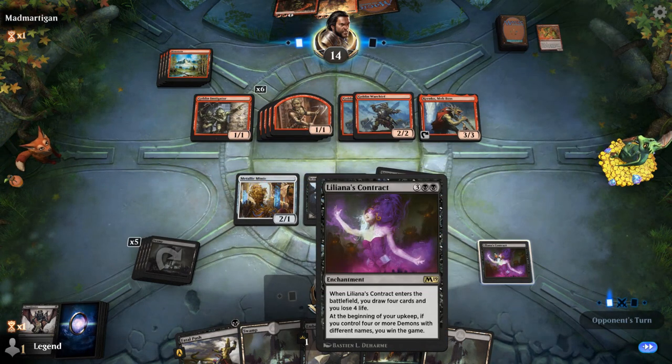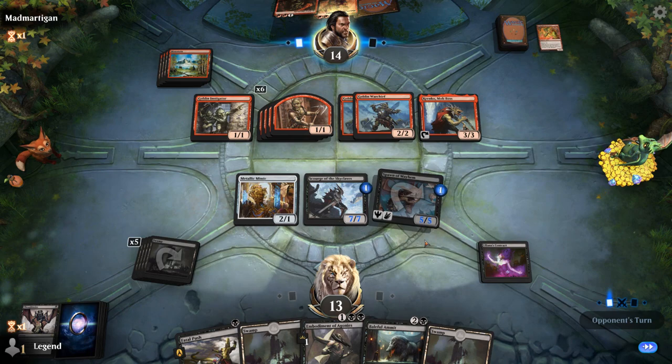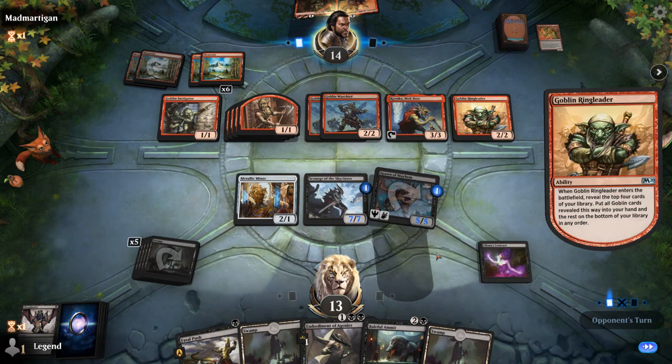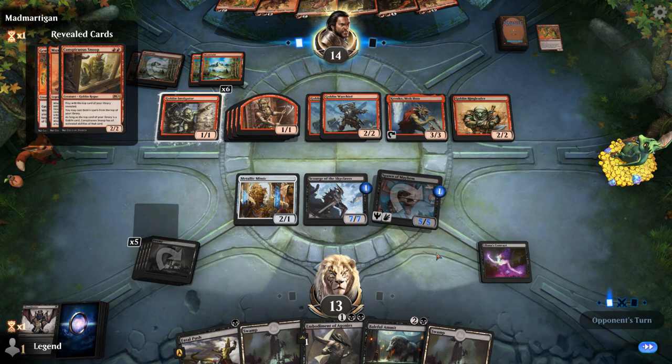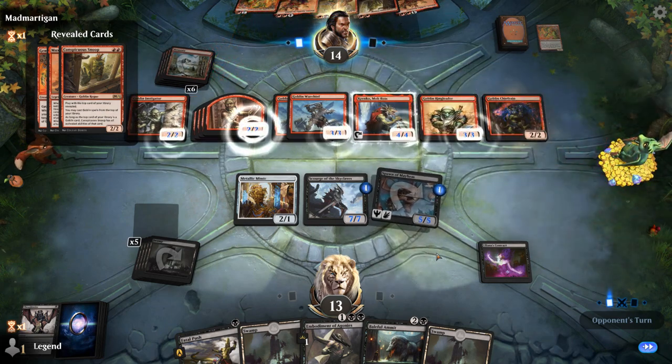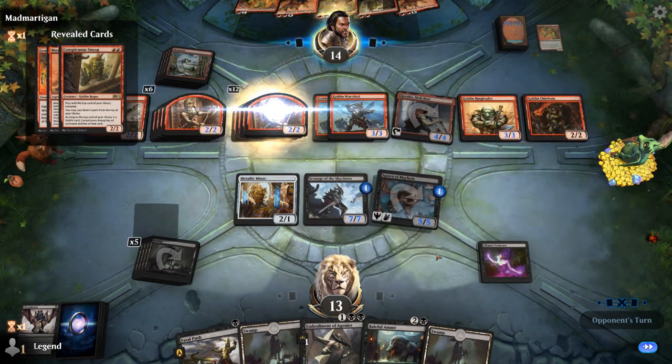The sad part is that Contract triggers on beginning of upkeep and not end step, so even if we got an extra turn it would not be enough — we'd need to survive an entire turn cycle afterwards. Opponent plays Ringleader instead of Moxus into Chieftain, and that's game.